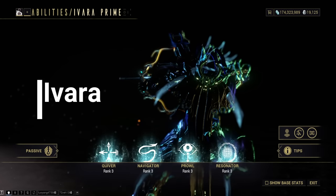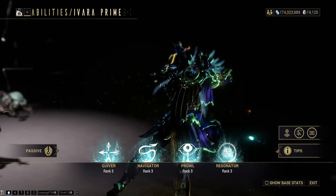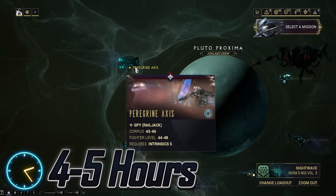Ivara. The main blueprint and her parts are all spread out across multiple different Spy missions. The fastest method of farming Ivara is to do the Railjack Spy missions. Expect this to take 4 to 5 hours.